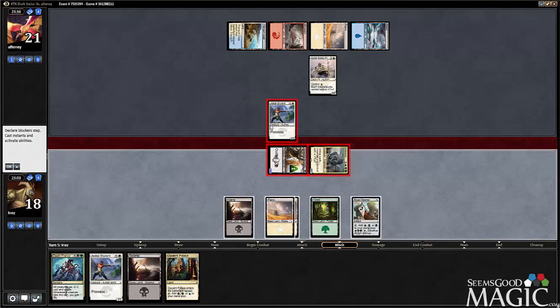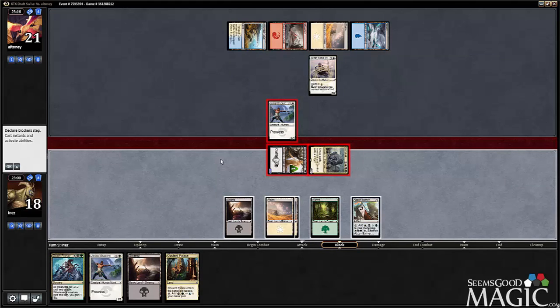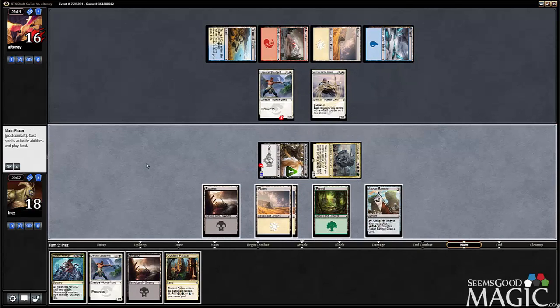It makes much more sense for him to block with Student, because he cares a lot less about Student than he does about Battle Priest. So this is actually just going to be a blowout attack for us — not necessarily the most crazy thing ever, but a very nice two-for-one. So I guess we can actually play Palace and then Death Frenzy. Let's do that.